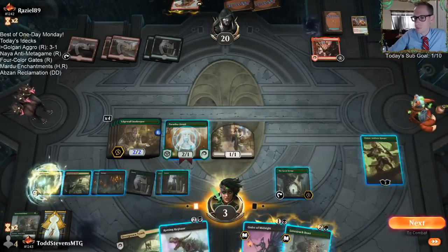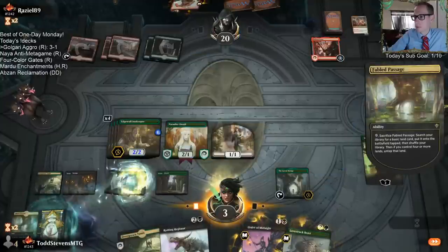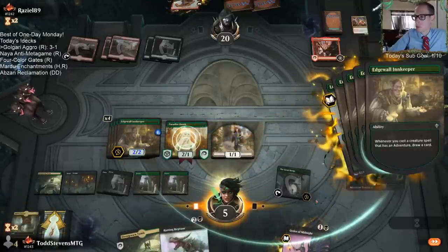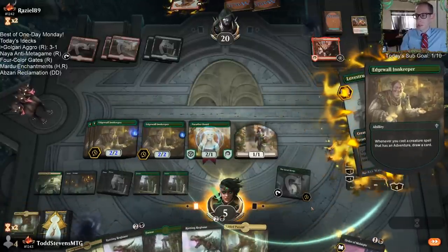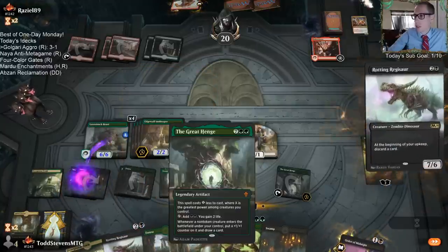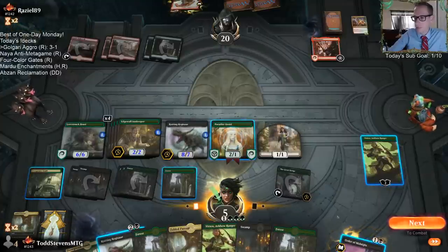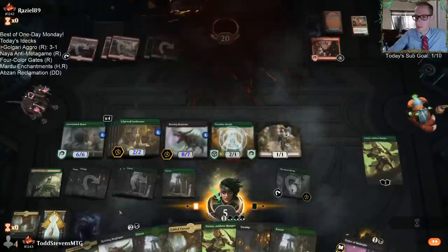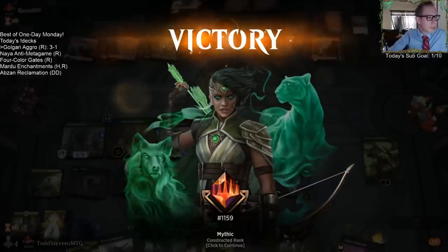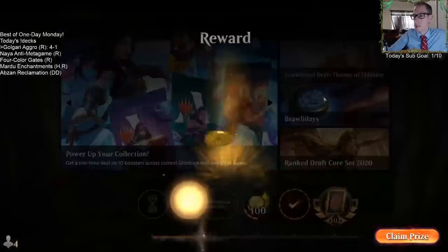Alright, maybe we'll make the 1-1 now. Is it a 3-mana 6-6 that also draws 5 cards? Is that pretty good? What about a 3-mana 8-7 that draws 1 card? That's not as good. Alright, four and one. Just that nuts hand from Mono Red on the play is the one thing that took us down.